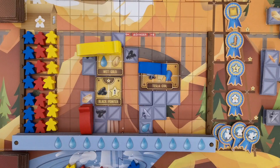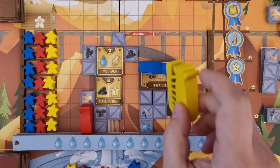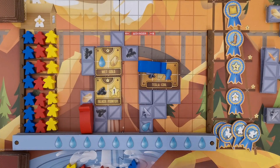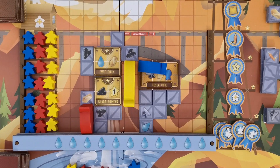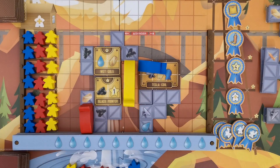The airship cannot exceed the boundaries of the grid. Depending on where the airship is placed, the player activates all its surroundings — these could be machines or resources found on scaffolds or water bars.